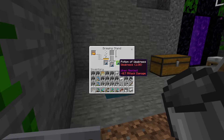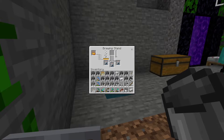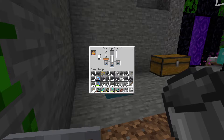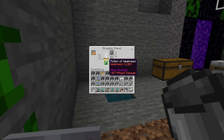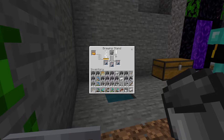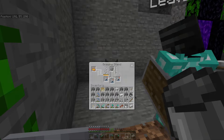We've got a potion of weakness. Now the next thing is we want to throw it at the zombie villager - because he won't drink it, we need to place a piece of gunpowder inside the brewing stand. Do you have gunpowder? Yeah. Do the same process and over the next 20 seconds we'll get a splash potion of weakness. And there you have it - a splash potion of weakness.